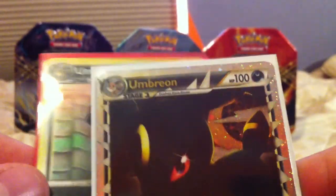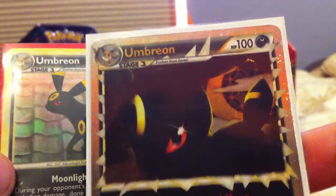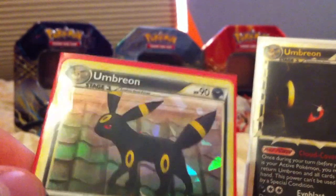This is what came in the Prime Challenge box: Prime Umbreon and then the Crystal. So Kat's gonna keep this one and I'm gonna keep this one, because I'm a nice boyfriend — I'm gonna let her have it.